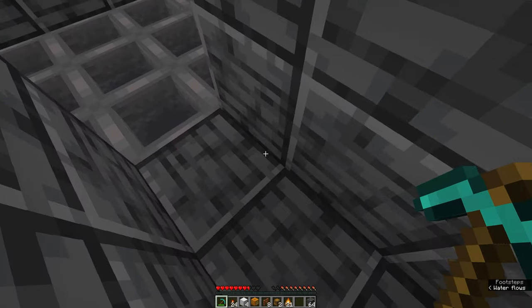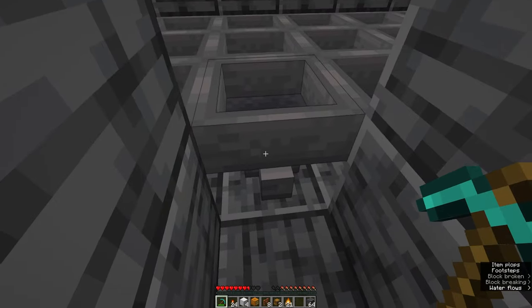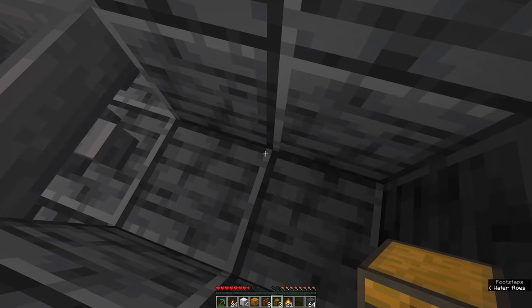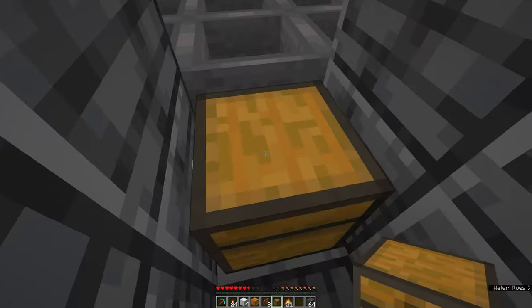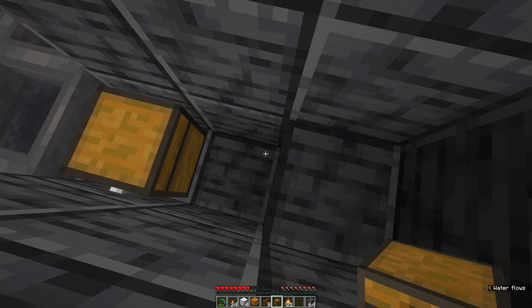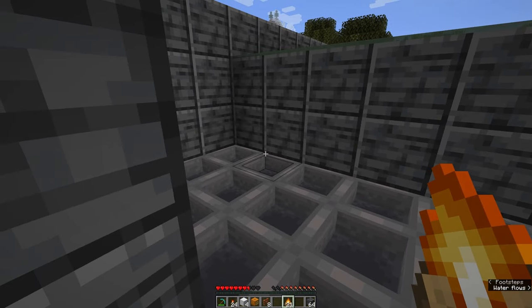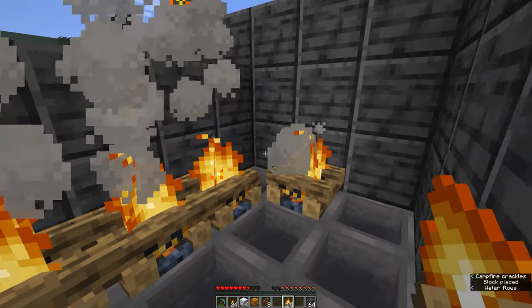Mine out these two blocks in front of the hopper. Grab one chest and make sure you're facing at this angle so when you place it down, the latch is facing the wall. Then jump up onto this block and place the second chest right next to the first so it connects up into a double chest. Then grab your campfires and place them all along the top of the hoppers like this.